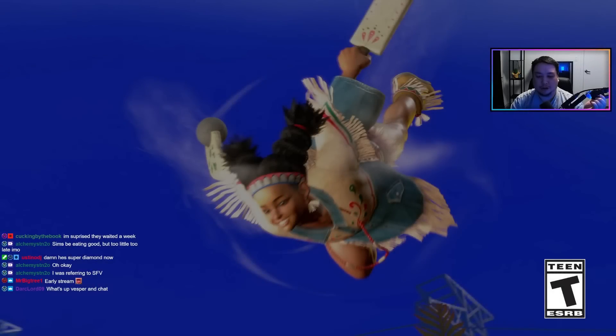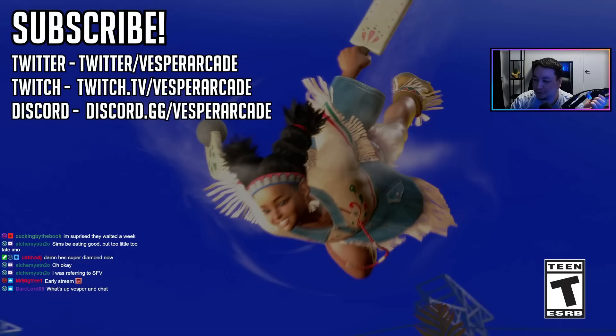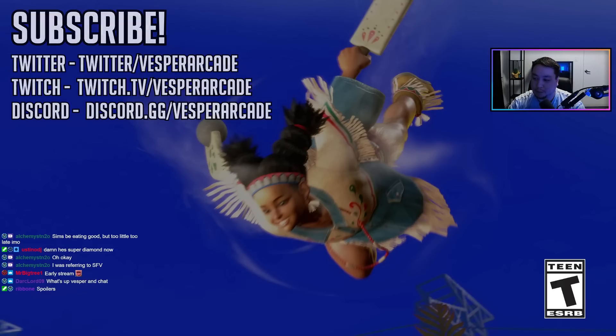Capcom finally dropped some more dev footage for us with Lily versus Honda. They took their sweet time — Tekken released like three trailers over the week and weekend. It looks like they're going to release these every single Tuesday or something; it was at five o'clock on the dot. We pretty much had barely any Honda footage as well, so we'll take a close eye on Honda. First let's watch this in real time and then we'll break it down piece by piece.